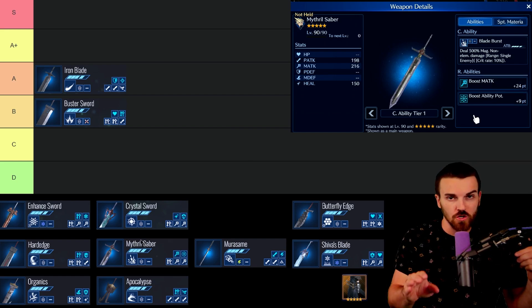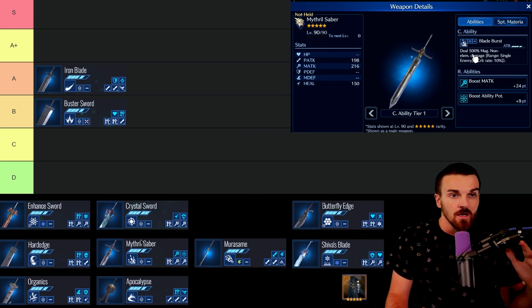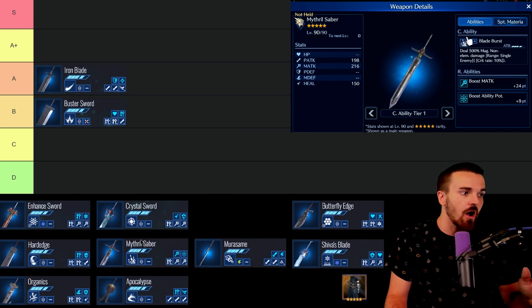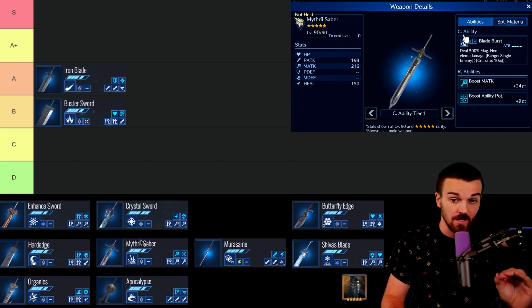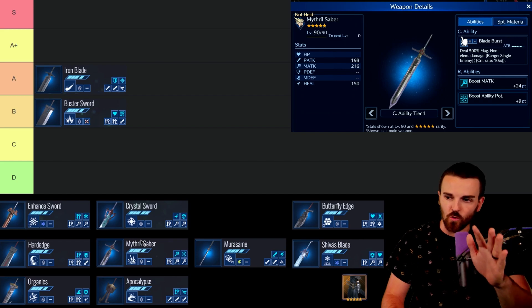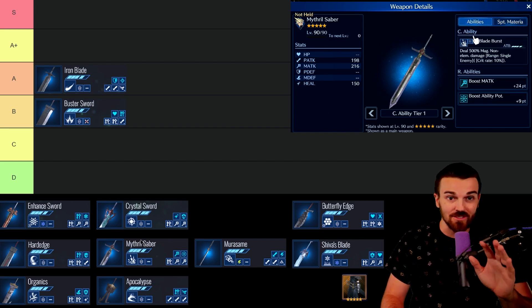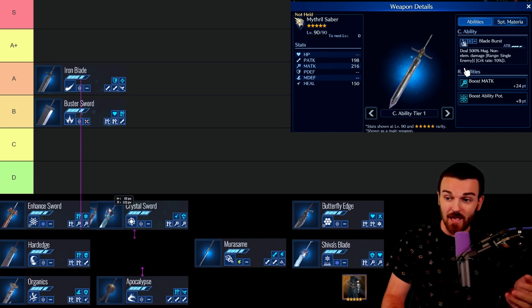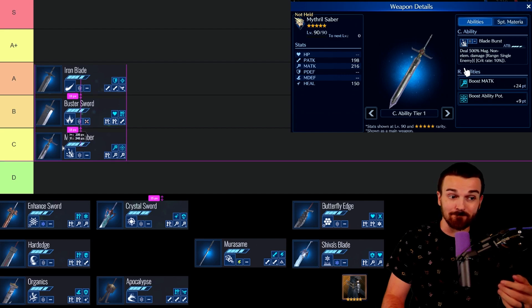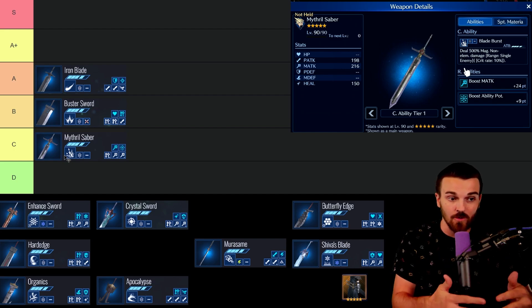Next up is the Mithril Saber. You might see the 500 damage number and think big damage, but it's magic-based. Cloud is not truly built for magic. You can make any character work for physical and magical if you really want to, but you're trying to focus Cloud mainly as a physical damage dealer. So the special materia over there doesn't give you the value you need. I can't put Mithril Saber higher than C tier — it doesn't do what Cloud should be doing.